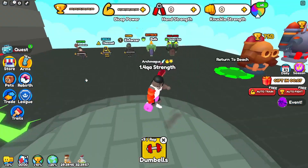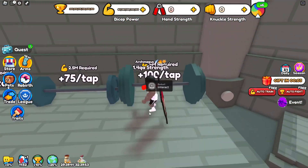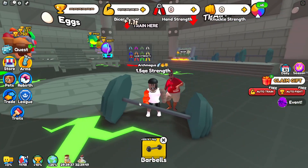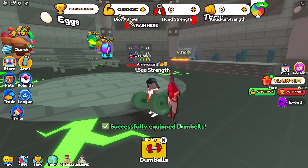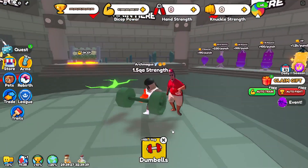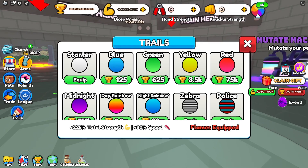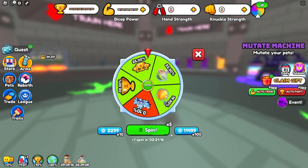Hey guys, welcome back to another Arm Wrestle Simulator video. I'm going to show you how to earn infinite diamond and silver crates and crate keys. If you don't know what diamond and silver crates are, they got added along with two other crates, gold and rust crates, and they give an item called arms. Arms multiply your total power by a big percent. For example, my buff crab arm gives me a 620% power multiplier, so my total power is multiplied six times.